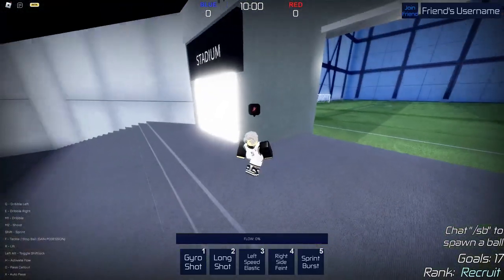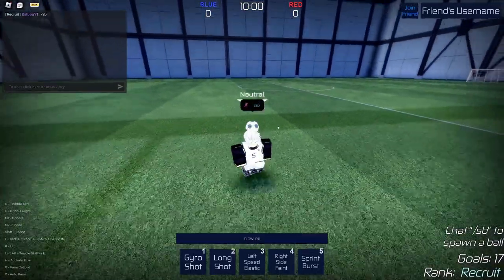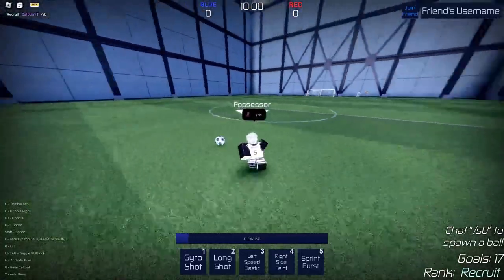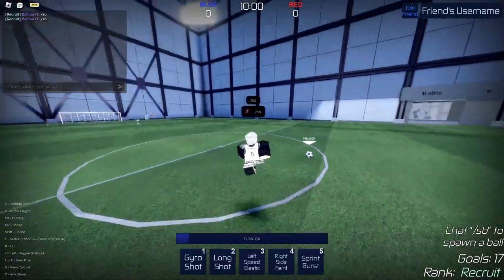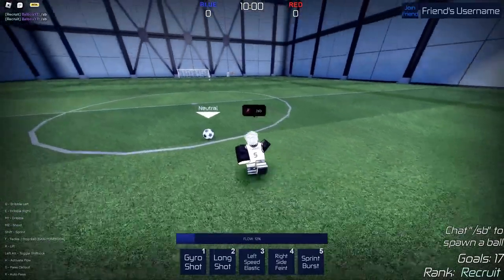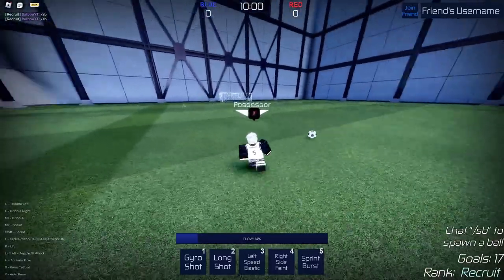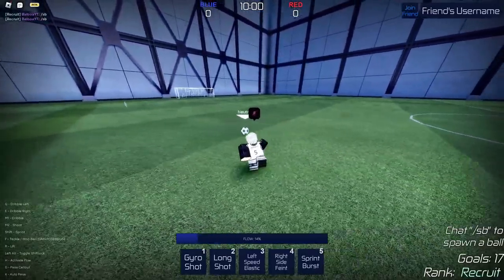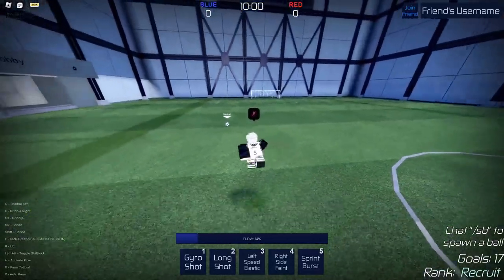Once you're done with that, you can run in here to practice, or you can join this to actually go into a game. I'm going to be showing you guys in practice so you guys can actually see what the game pretty much is. I'll be going over basic controls. It's M1 just to dribble, kind of just like EOS, and then it's right-click to shoot. You can see in the bottom right — slash SB is to spawn the ball in here. Then there is E to dribble right, and Q to dribble left. It's shift to sprint, F to tackle — the tackle in this game has really far range, as you guys can see, and it kind of ragdolls the ball during dribbling. It's left alt to activate shift lock, H to activate flow — I currently don't have it but I'll skip to when I do — G to call for a pass, and X for an auto pass.